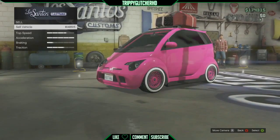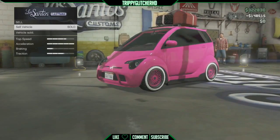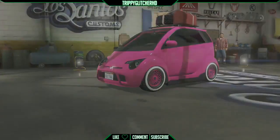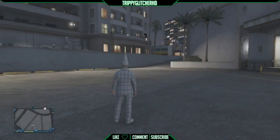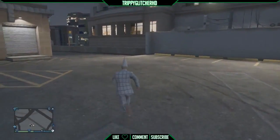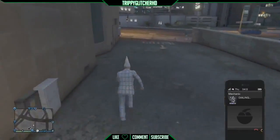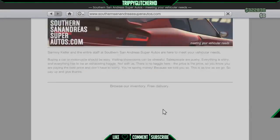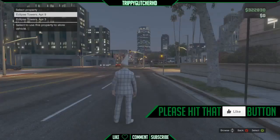Once you've sold that vehicle and it puts you outside, go on the internet and buy two new Karin Rebels, send them to that same garage. Go back to your garage and put the Panto in the same spot again with them in the same exact positions.